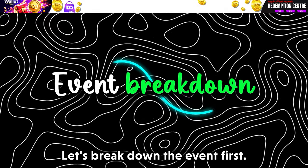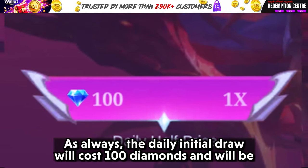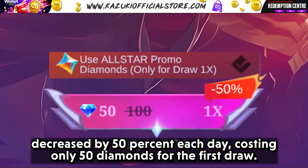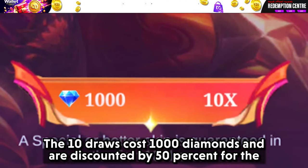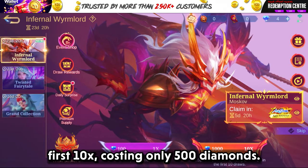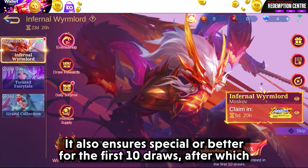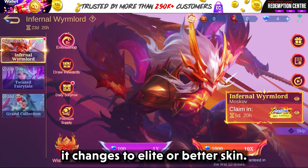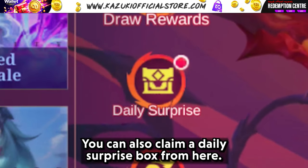Let's break down the event first. The daily initial draw will cost 100 diamonds and will be decreased by 50%, costing only 50 diamonds for the first draw. The 10x draws cost 1000 diamonds and are discounted by 50% for the first 10x, costing only 500 diamonds. It also ensures special or better for the first 10 draws, after which it changes to elite or better skin. You can also claim a daily surprise box from here.